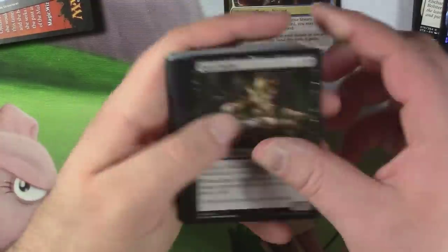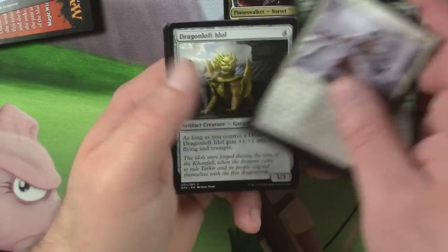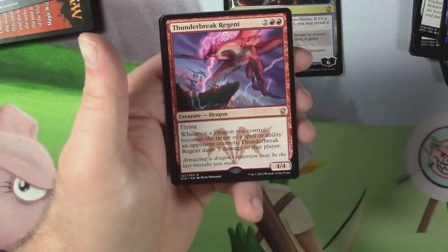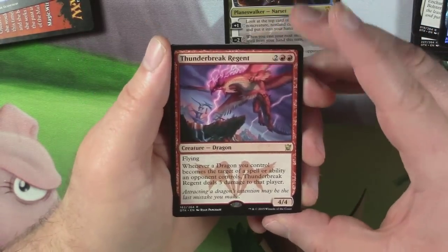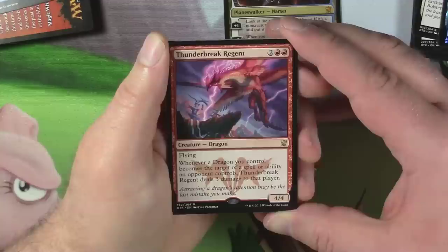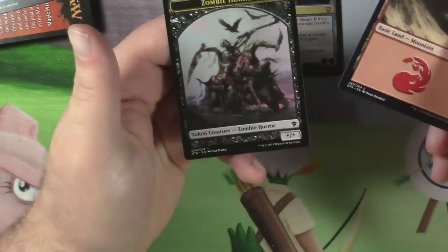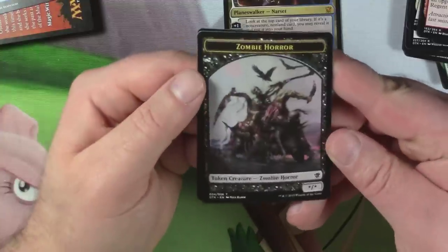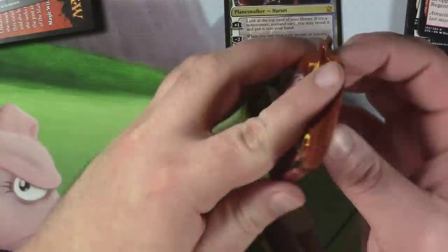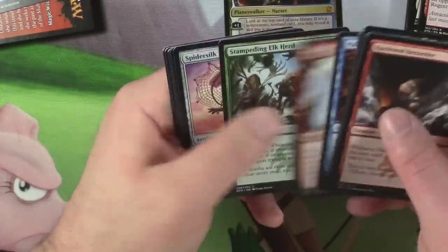Eleven packs to go. Inspiring Call, Silk Wrap, Dragonloft Idol, and Thunderbreak Regent. Four-four for two and two red. Flying; whenever a Dragon you control becomes the target of a spell or ability an opponent controls, Thunderbreak Regent deals three damage to that player. One of the more expensive cards in the set. That is so sweet — I did not know there was a card in the set that makes a zombie horror.